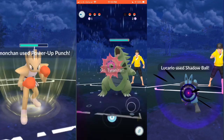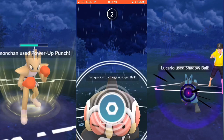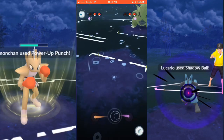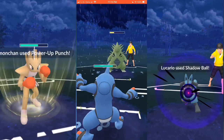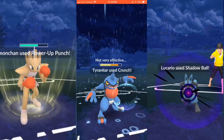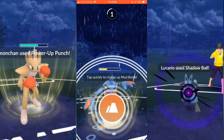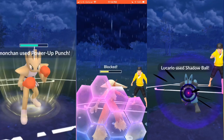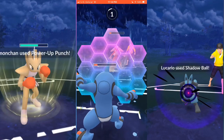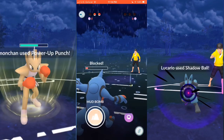I stick with Claydol and that Gyro Ball takes down his Drapion. I go with another Gyro Ball just to see if I can burn a shield, and he does use his shield. He takes out my Claydol. I bring out Toxicroak — I don't shield the Crunch, doing a good amount of damage. Toxicroak is able to take down the Tyranitar and then we just go to town against Blaziken. I block one move because I know Toxicroak can take out Blaziken there, and I take the second game.